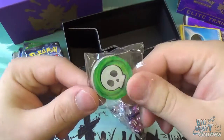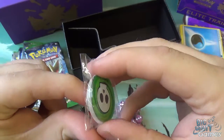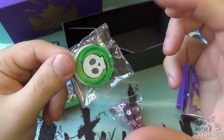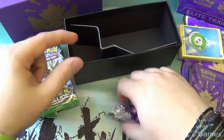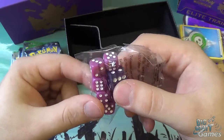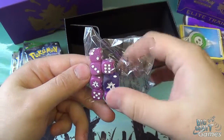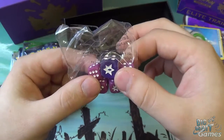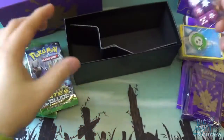Then we have our two acrylic special condition tokens. They're very nice, high quality, nice and thick — really cool to have and very useful, much better than the cardboard ones you get in theme decks. Then we have our dice, always color-coded to the Elite Trainer Box — so we've got these purple ones. Six for representing damage, and then your tournament-legal coin replacement die. You can use this instead of a coin flip — odds and evens, or high or low — you and your opponent can choose.